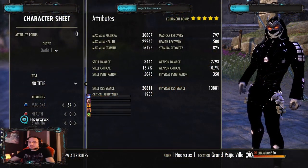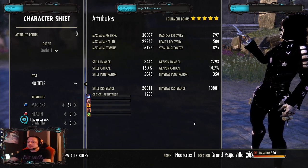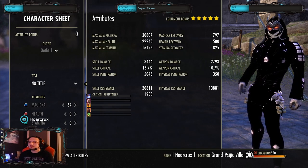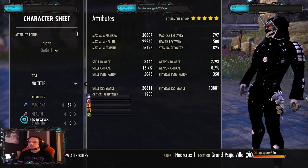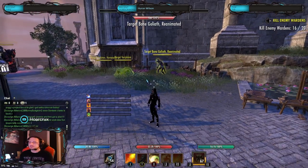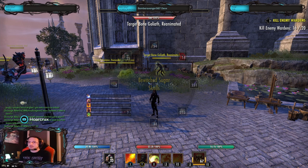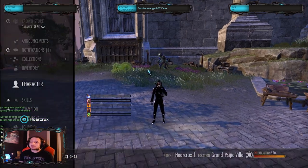I'm going to transition back to the game here — all this on 800 Magicka recovery. If you want the build, it's my latest MagDK build, I can leave the card somewhere. I just wanted to take a moment to explain and appreciate this set. For any magic character — maybe not so much for Sorcerer — but any class that you're going to be in the midst of people: DK is a prime example, Templar is a really good example, Necro, Warden — anything of that nature. It's just a phenomenal set, it's super cheap.